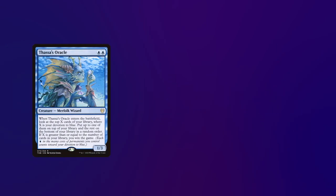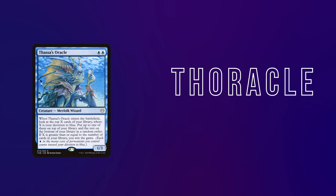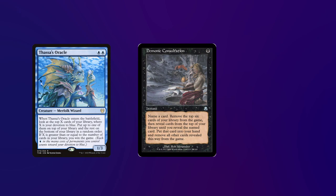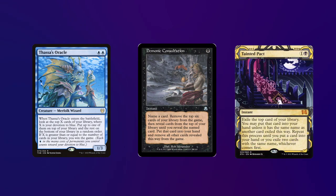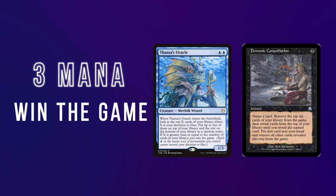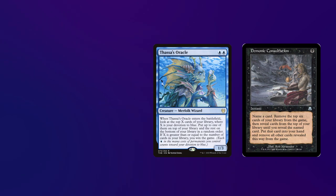Thassa's Oracle, commonly referred to as Thoracle, is the wincon of choice for most decks in the format right now. It combos with many cards, but the common combo is the A plus B of Thassa's Oracle with either Demonic Consultation or Tainted Pact. At just blue-blue-black, the Thoracle Consultation combo is the most efficient in the format and is played in every single blue and black deck on the CEDH decklists database. The combo is very hard to interact with due to Thassa's Oracle's ability that wins the game being a triggered ability, and typically requiring a hard counter for the Consultation or Tainted Pact to stop the combo. This not being very punishing for the player comboing makes it a very easy include in all the decks that can run it.